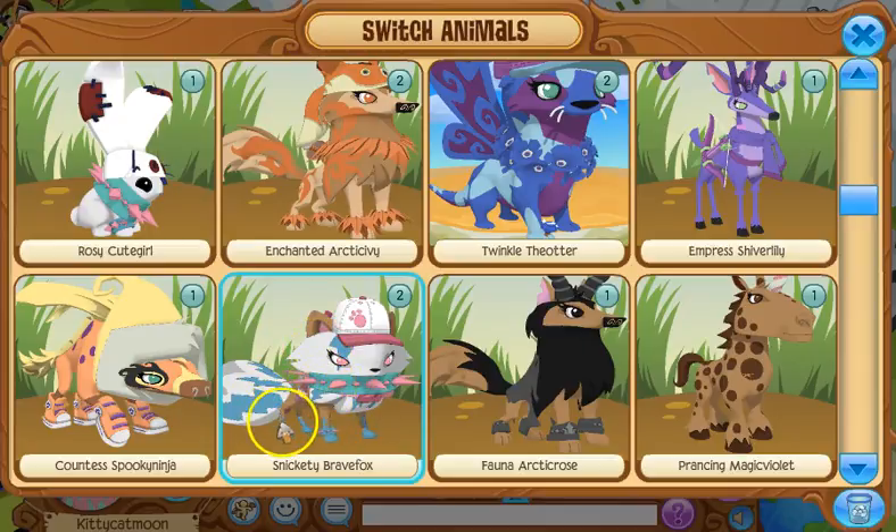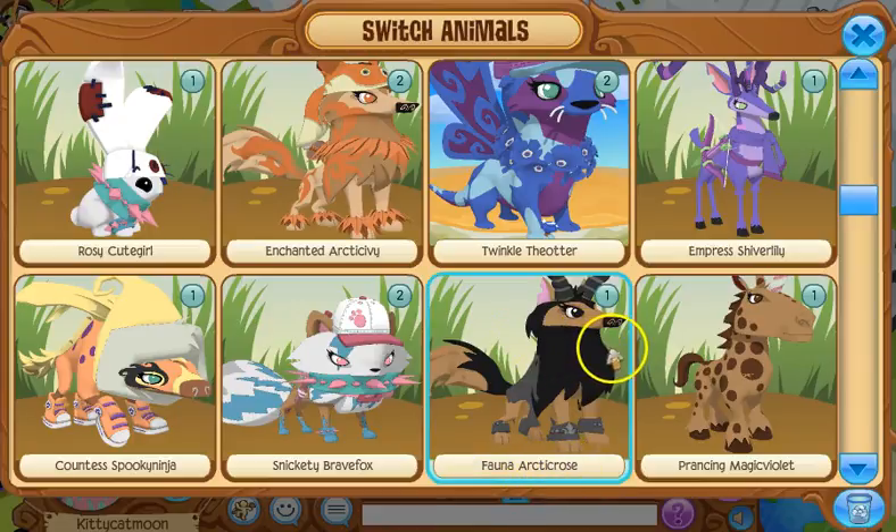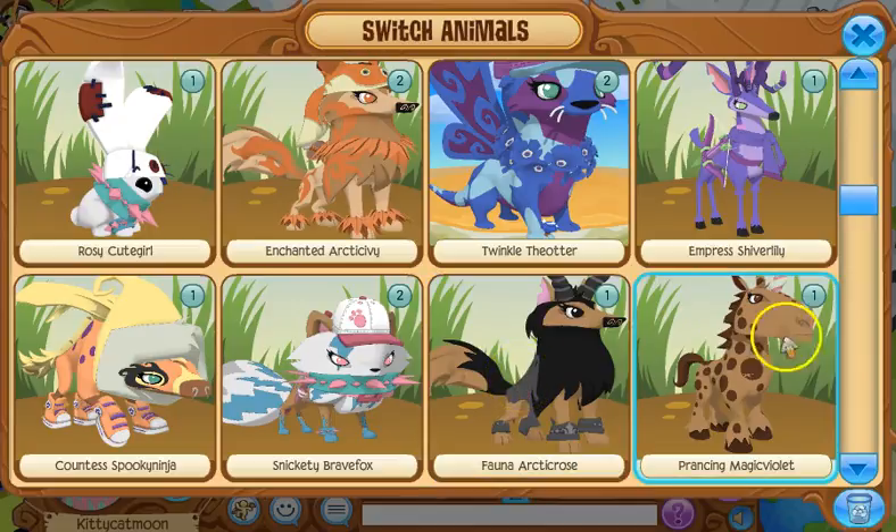My arctic fox has a rare bow now — she used to have a non-rare bow. Next is Fauna Arctic Rose, and the reason I don't have a neck item is because I'm trying to get a black long collar. If you guys could let me have a black long, that would make me very happy, like I said in my last video.